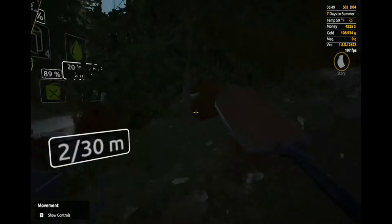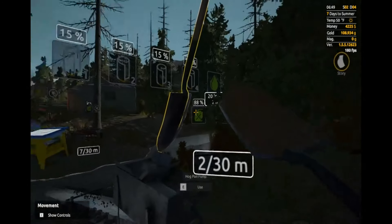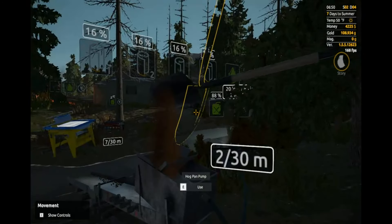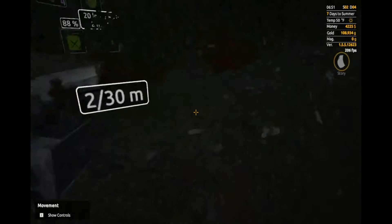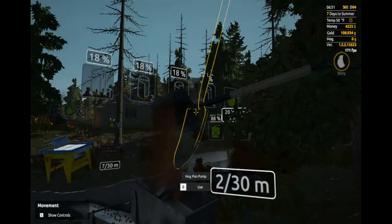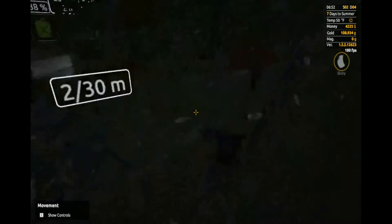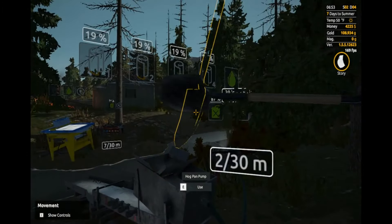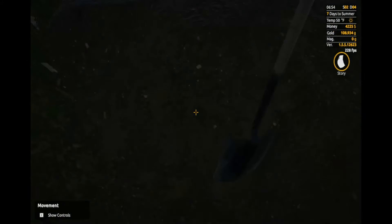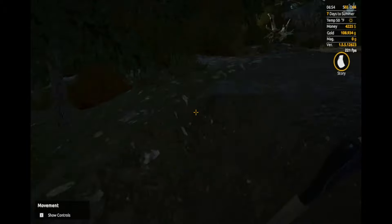So 500 grams netted us about $7,800, which is actually really nice. I think we're going to be right here on this pay dirt for a while.